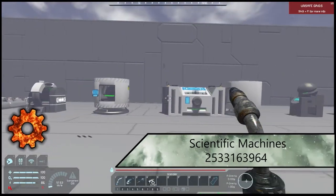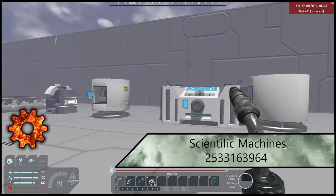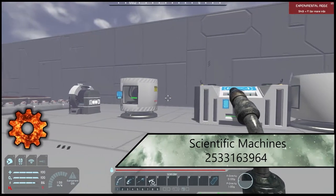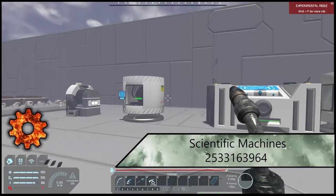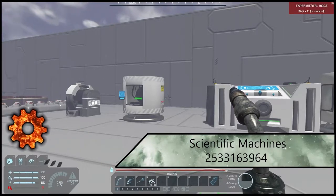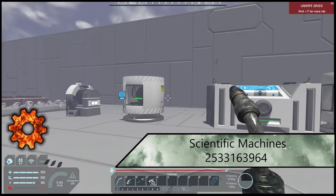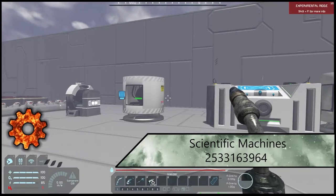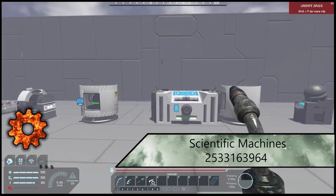Here we have Scientific Machines. These allow you to generate credits off certain tasks you do — there are atmospheric ones, gravitational ones — and they're a very cool application to feel like you're actually doing something with data you're gathering. Even if nothing else, it's very immersive and cool to have.